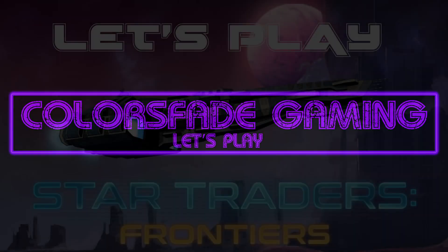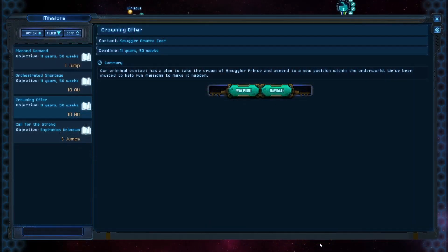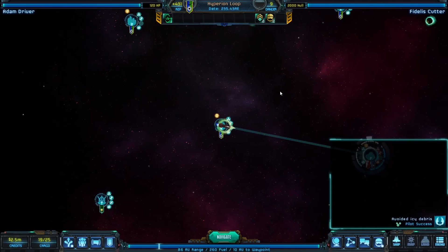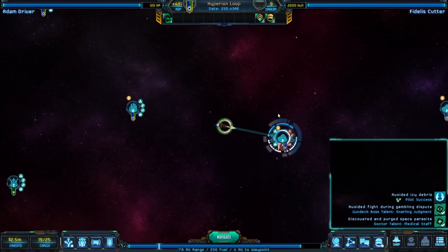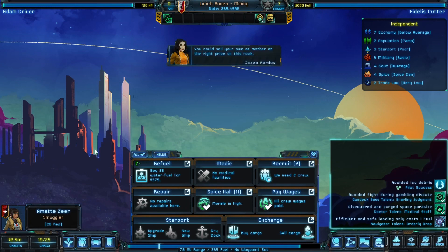Hello everyone and welcome back to Let's Play Star Traders Frontiers. I'm your host, College Fade. It's episode 13 and we have this one mission right now, which is to help this smuggler become a smuggler prince. This is an unlock - one of the ones you can actually do in normal mode. I've never even tried to touch it before, so we're going to see what we can do.